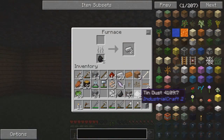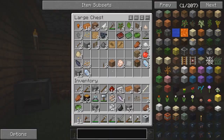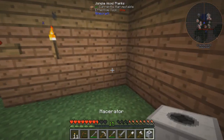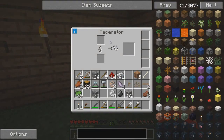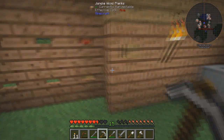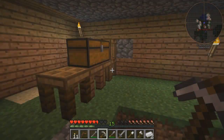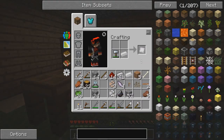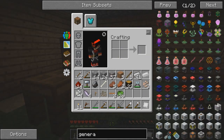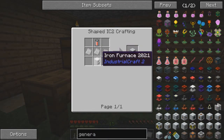We're gonna set up the macerator over here. This macerates things, we just need power. Once we get power, pretty easy. Come on, smelt. Okay, we got two tin ingots. Now we need to get a tin plate. Generator. So we got the iron plates - those are easy.